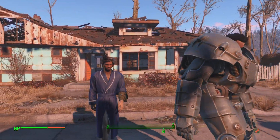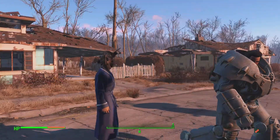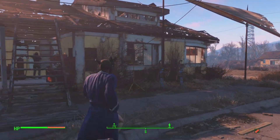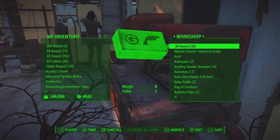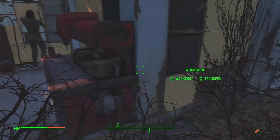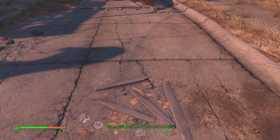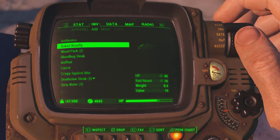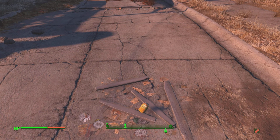Hey guys, it's Jake and I'm going to show you another Fallout 4 glitch video. Today this is just a simple duplication glitch for any junk item. This is really helpful if you want to build big settlements because you don't have to worry about going and getting loads of stuff like acid and other hard-to-get items, or even wood — you can duplicate thousands of wood.